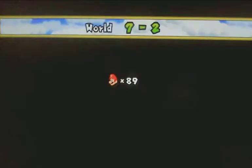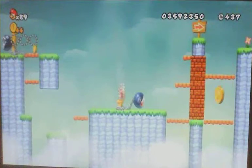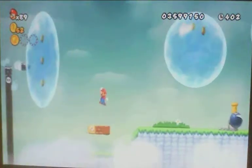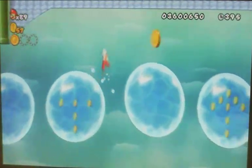7-2 is hiding another 3 Star Coins. The first one can be obtained by ground pounding this Chain Chomp's pole 3 times while it's facing the bricks. The second Star Coin can be gotten by going inside of a pipe obscured by the clouds, and then doing some water bubble parkour in order to get to it.